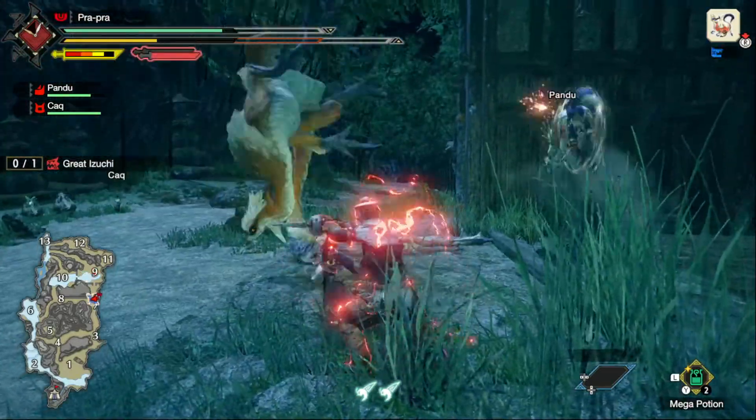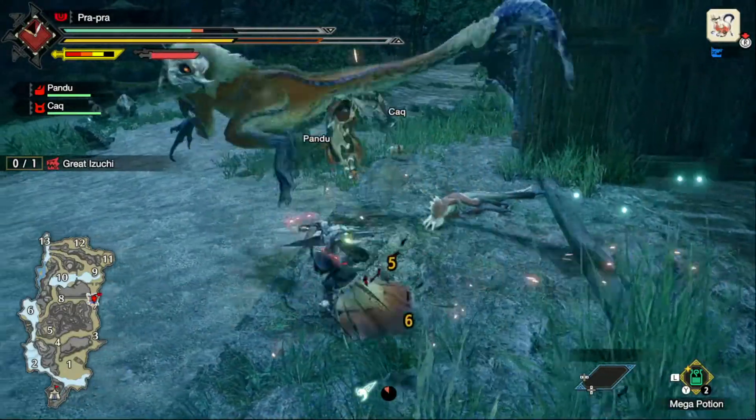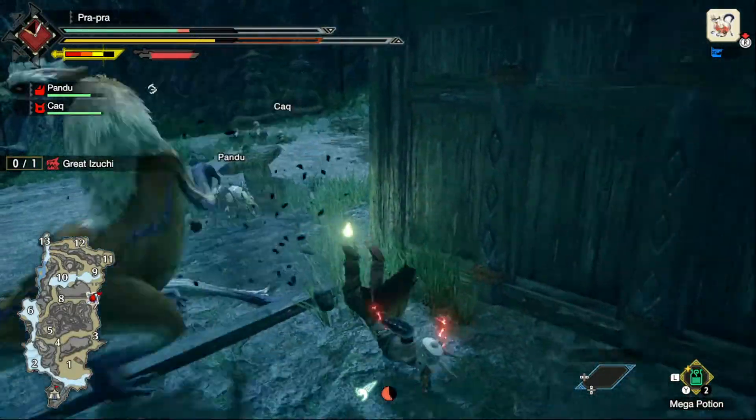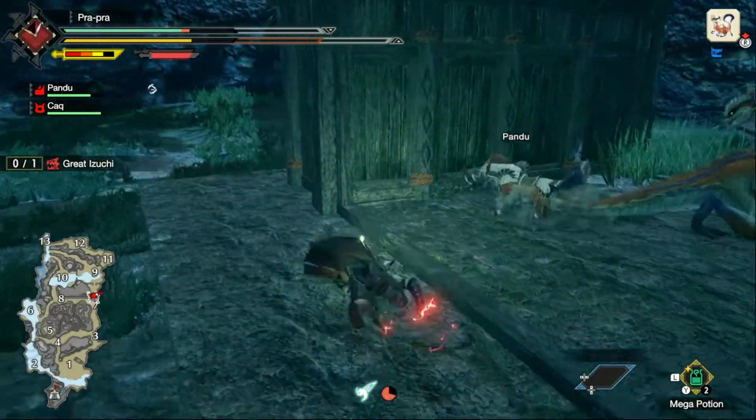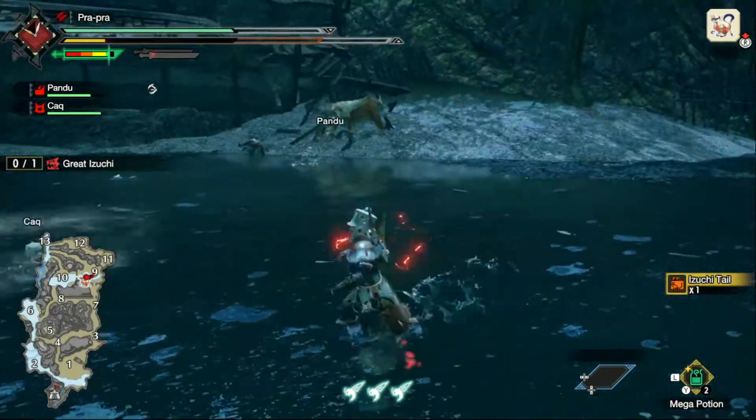The tail smash is something to look out for, because once it pulls off the move, it'll get its sharp-tipped tail stuck in the ground like the moron it is. Also, its ranged attack is able to get you from really far away, so if it starts doing that, start moving and rolling away from danger. However, that tail smash is one of its weaknesses, which should really be in our next section — weaknesses.